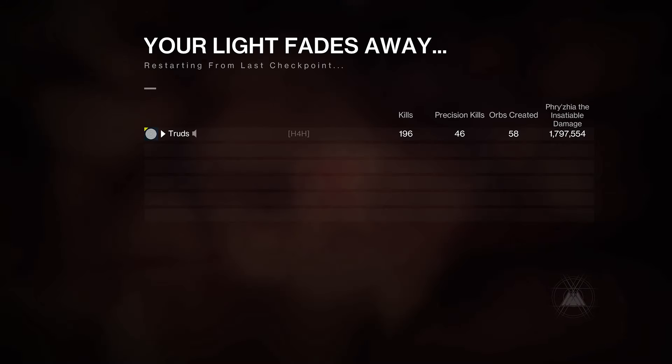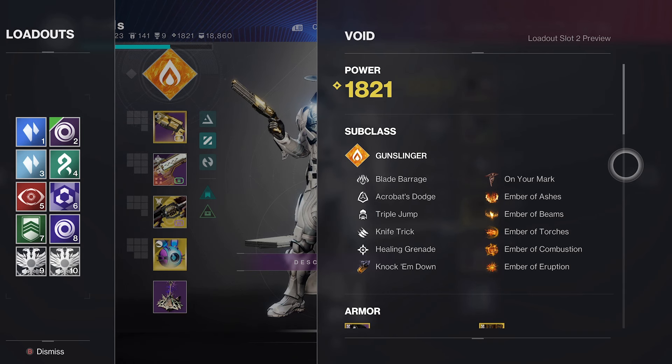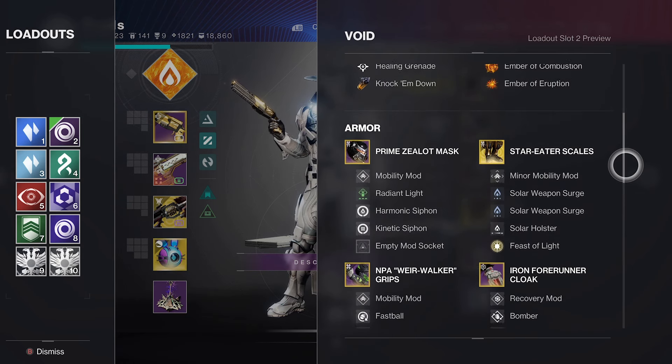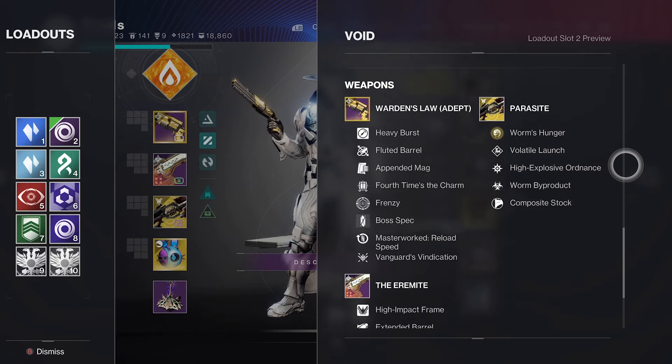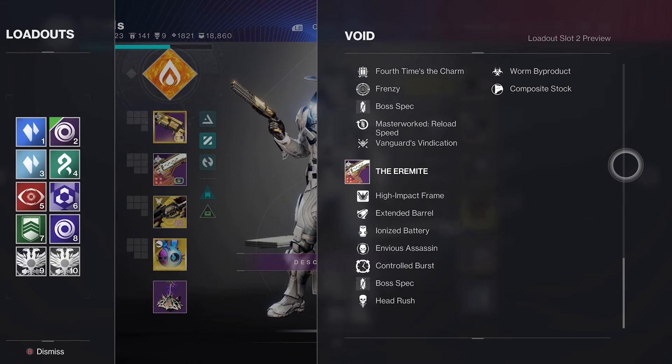With a Well, surges, and a debuff, this setup will get you a ton of damage on a boss, and you'll start to be the envy of all good fire teams and some bad ones too. That's all we've got for this one, but check out this next video for the most iconic builds in Destiny 2.